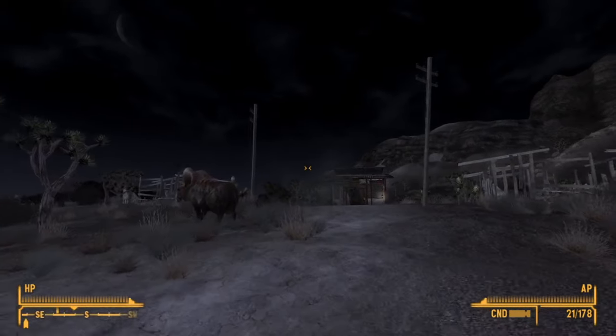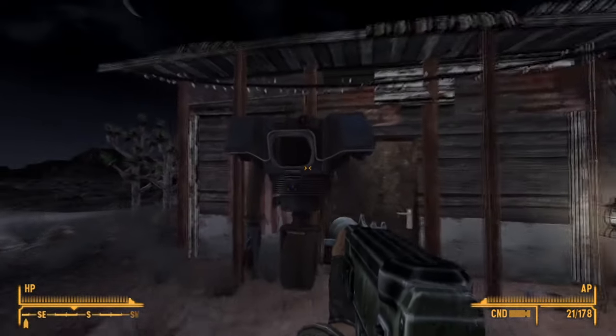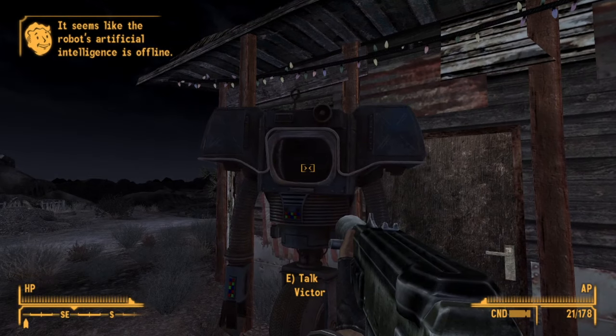Here's a cool one for those of you that are quite late in the game. If you have killed Mr. House and come back towards Goodsprings, you will notice that if you visit Victor at his shack, he's now been deactivated. The classic cowboy icon is no longer on his face and he is just there as a sentient but non-moving robot.